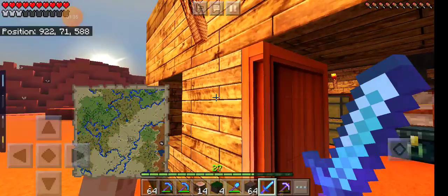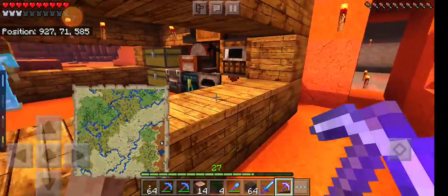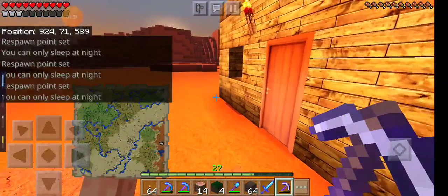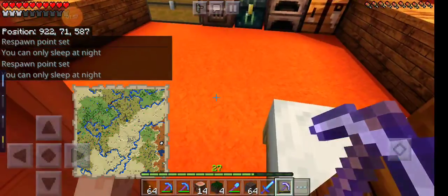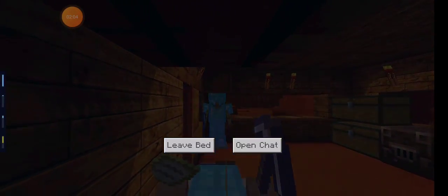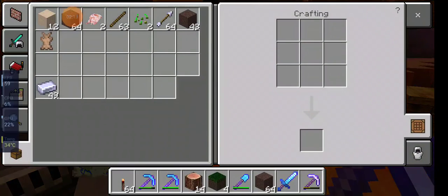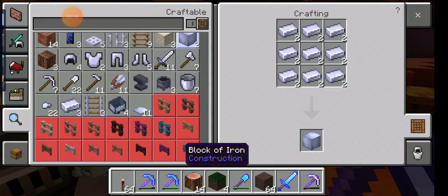Now, I have a lot of dirt on me because I was going to create a farm, not only for sheep and stuff, but also for food. Because I need food to continue this series. What I got to do is get some fences, so I need to go get a lot of wood. I can then get fences to put around the farm so no mobs trample the crops.